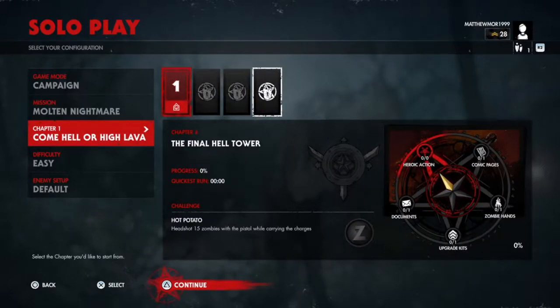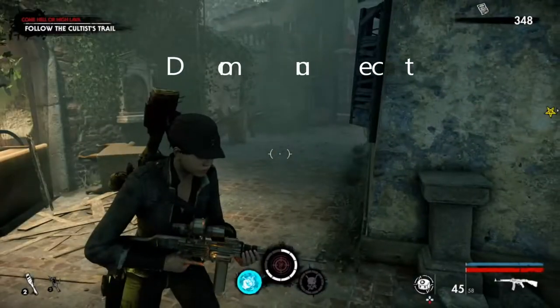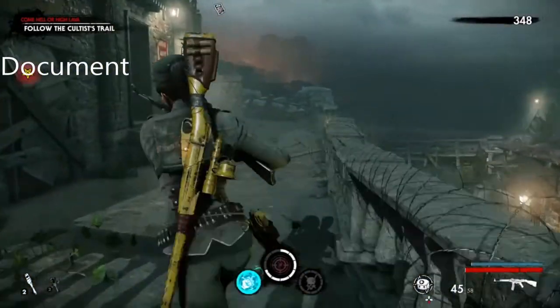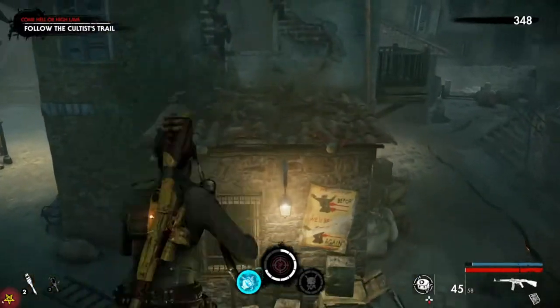This one has four chapters, so let's get into it. This is the document location. When you're doing it, you'll come up these stairs, come all the way around, and then head to this building over here. You've got to take a step back and jump.